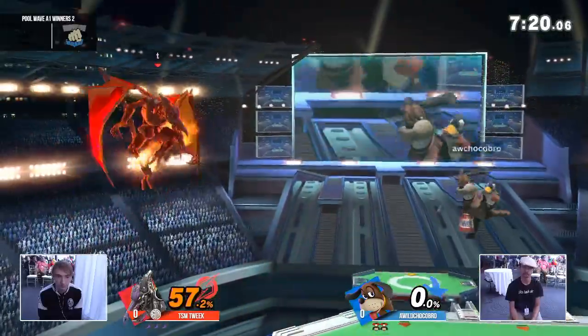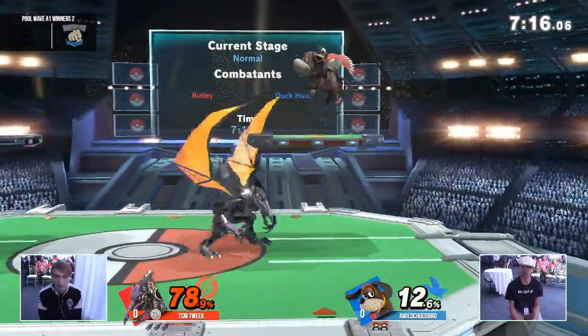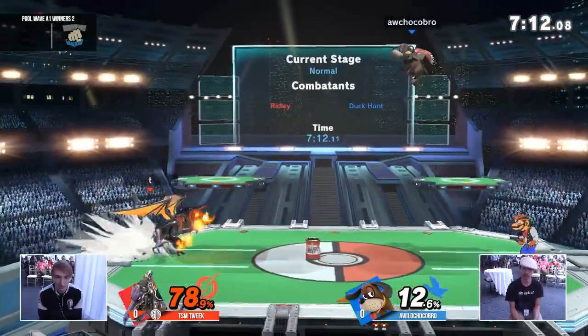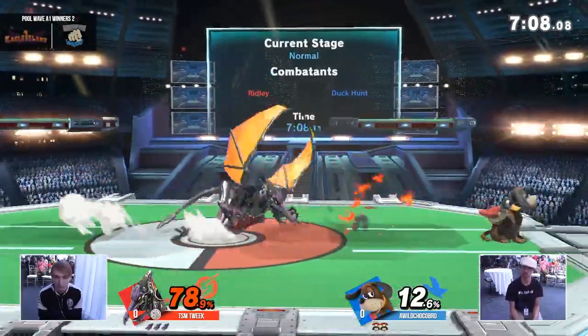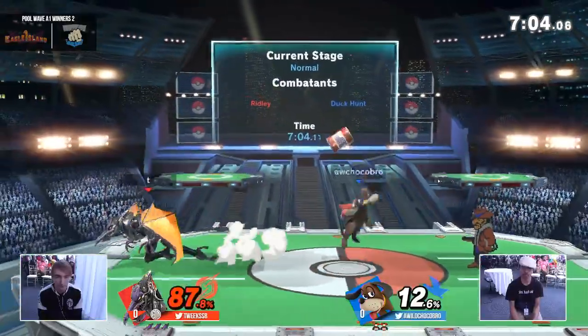So low to the ground — as soon as that foot gets off the ground there's an active hitbox, and we saw that. That's kind of cheating. We saw it be the answer to Chocobro's landing. We're going to see Tweak also shoot the plasma at the can, reversing the direction that the consequent shots are going to go.